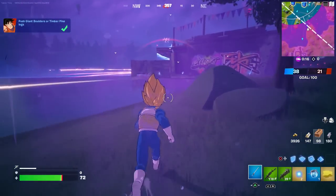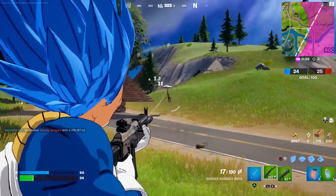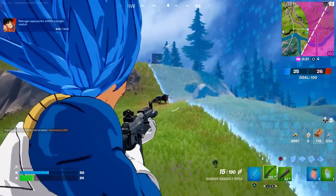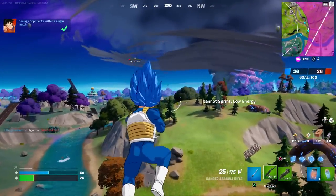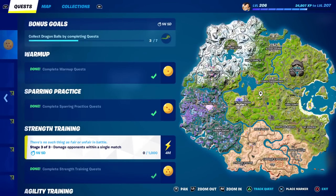We need to deal some damage. I wonder if damaging wolves counts — let's check my current progress: 478. Let's try damaging a wolf — we were at 478... it did go up! So wolves count! Stage three of three says damage opponents within a single match and it's a thousand damage. As we just learned, it says 'opponents' and not 'enemies' — if it said enemies it would mean actual human players, but because it says opponents, anything counts, including wildlife like boars, wolves, or even sharks, or you could even damage Darth Vader or any NPC.